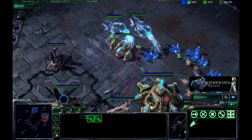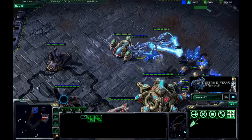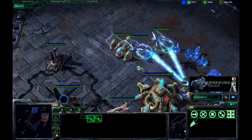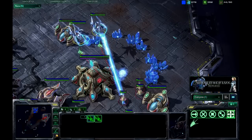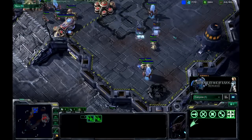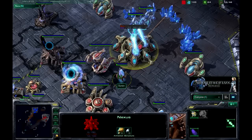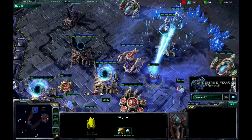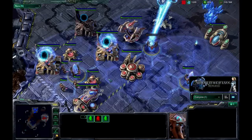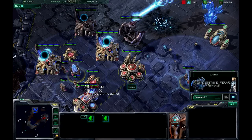There are probably some things you could do better — like maybe micro a little bit better than me instead of banking 1100 and 500 minerals, which is really stupid. These two Void Rays were all they needed — I have a ton of his workers dead. If I was playing against somebody who reacted just a little bit faster, it probably would have been better to run around and take out all his pylons. But he calls GG and that's pretty much game. I hope you guys enjoyed this — practice it a little bit, take what you can from this video and hopefully it'll help you out. My name's WhatTheFlex. Peace!